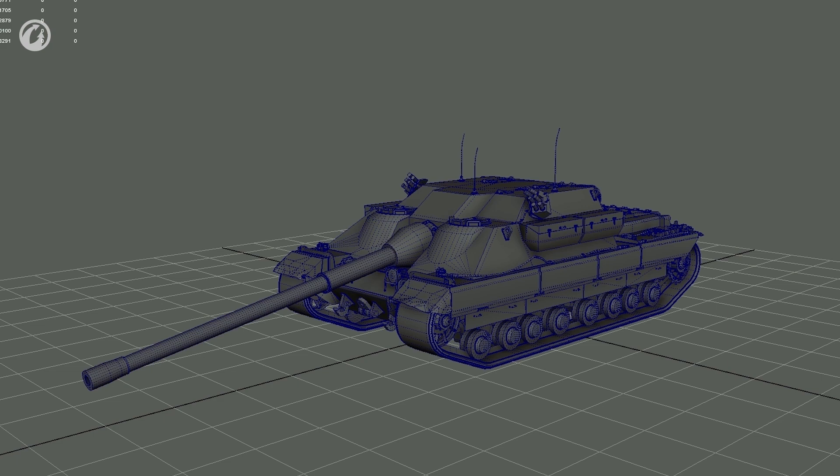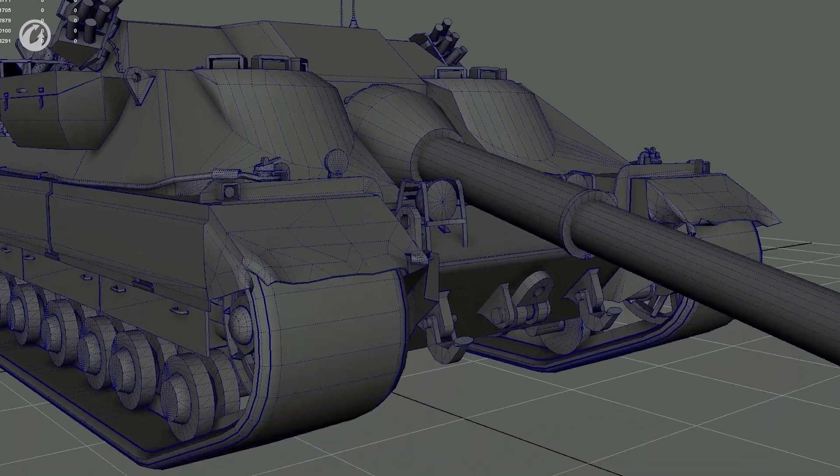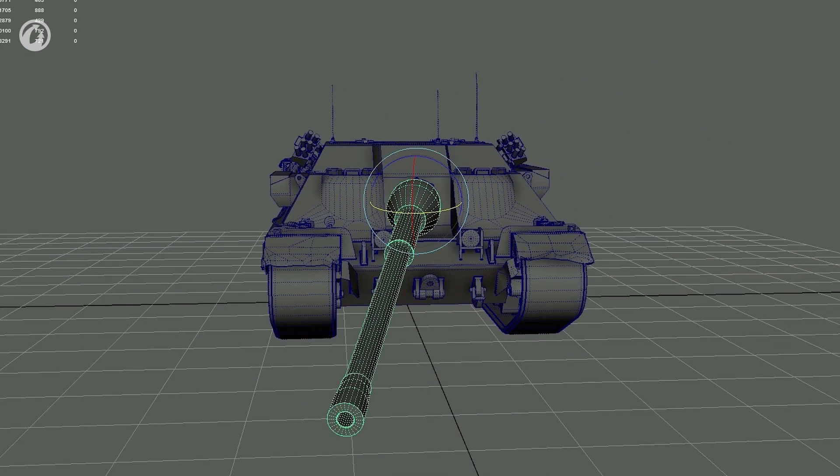After we replaced the Foch-155, there were a lot of questions and discussions about what vehicles would be next. At the moment, we have a candidate to replace the FV-183B. This will be a unique vehicle, and we owe thanks to our historians for finding a suitable option. The vehicle that will replace the FV-183B will be a logical development of the branch — the AT and Tortoise tank destroyer branch. Its characteristics and tactics in battle will be close to the current TDs of the branch. Following the established practice, all owners of the FV-183B will keep it in their garages as a rare, special vehicle.